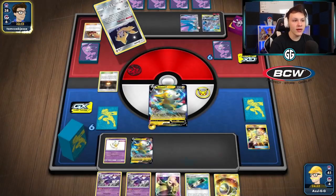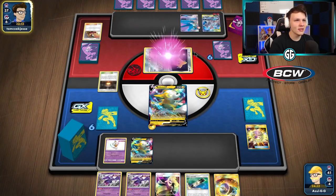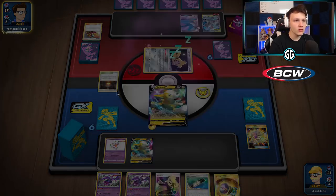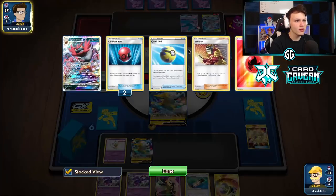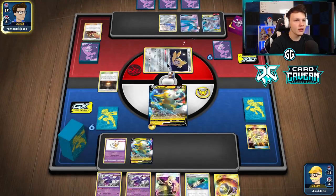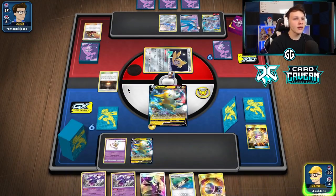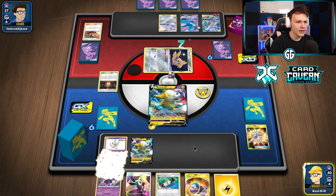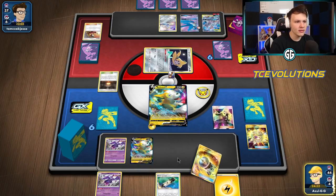Welder to the Mewtwo — got that turn one Welder. The only attack they can use so far is Crushing Punch, but that's actually pretty annoying because it takes away my Speed Lightning Energy. It would be annoying if they find a third energy and do that. There's an Escape Board for the Mewtwo; they switch to the Jirachi so they can't Welder again. There's the pass — I'm really happy they did that.